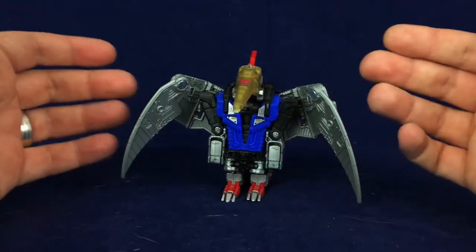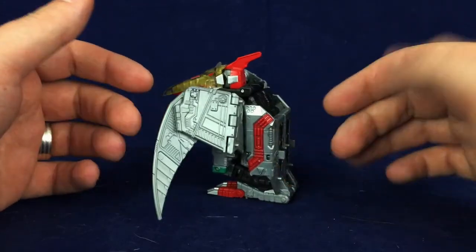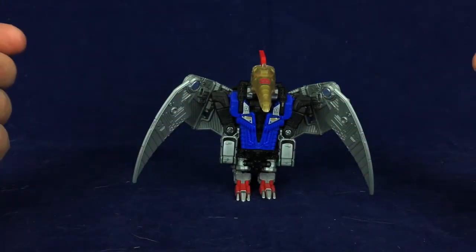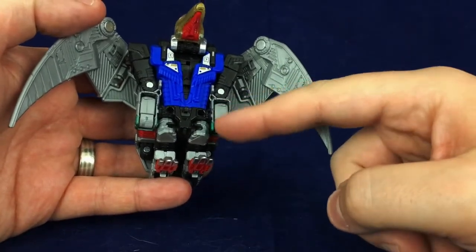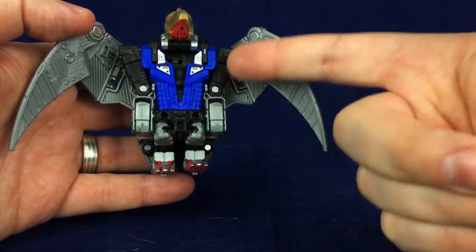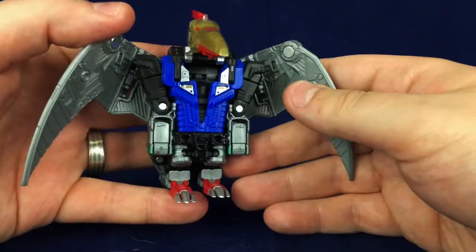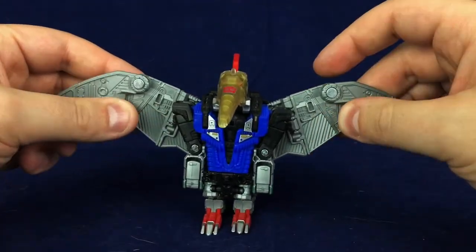I actually do like Swoop quite a bit — he's probably my second favorite after Slash. His dino mode looks pretty good from most angles, surprisingly, even looks pretty good from the back. The only thing that bugs me is from the front, it's totally just robot arms kind of going down. I saw someone did a custom repaint where one of the things they did was paint the fists black, and that actually did a really good job of making the arms less apparent — just having everything black going down made it a lot easier to pretend those aren't there.